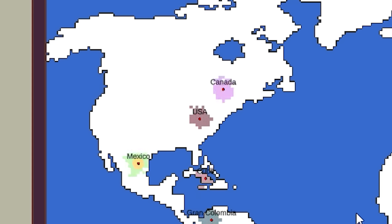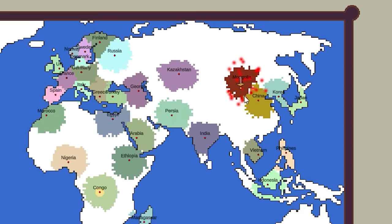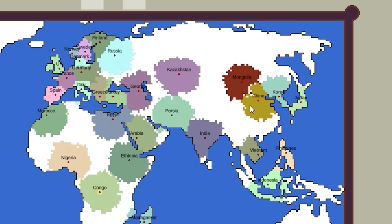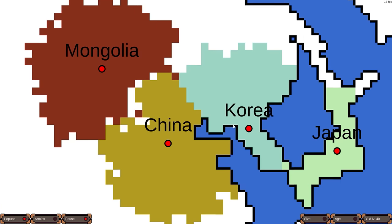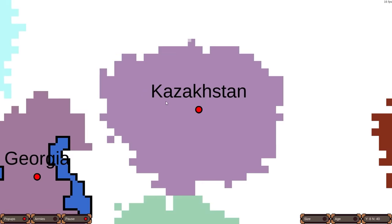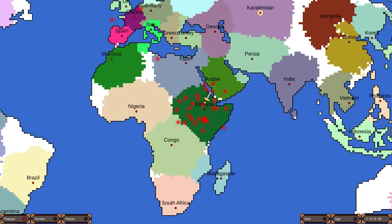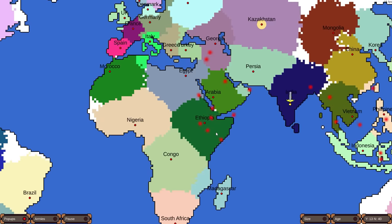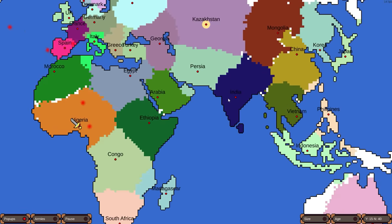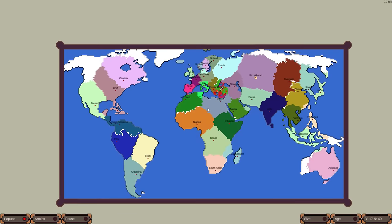The North American nations are going to have a lot to work with, as is Russia, Kazakhstan, and Mongolia. We already have our first war — of course it's between Mongolia and China. Now is this going to allow Korea to maybe squeeze up through Siberian lands? There's also a war between Ethiopia and Arabia, between Vietnam and India, and Morocco versus Nigeria. The initial wars are going to happen; there's going to be a lot of them.